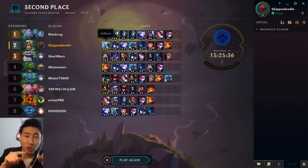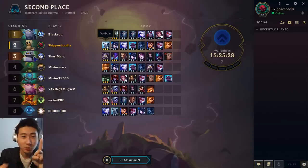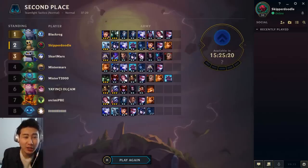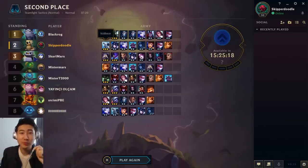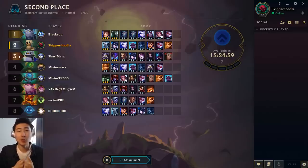Even without the Leona at two stars it wouldn't have mattered — the main reason I lost was my Volibear went from 3k health to just 100. The reason why is the Phantom bonus: Kindred and Mordkaiser sap a random enemy champion to 100 health, and they chose my strongest guy. My Volibear was already very weak from the start. I would have won that round basically if Volibear had started with 3k health and not 100.